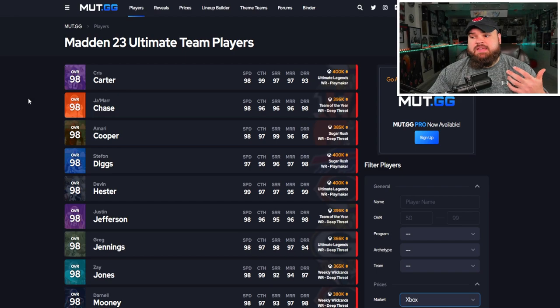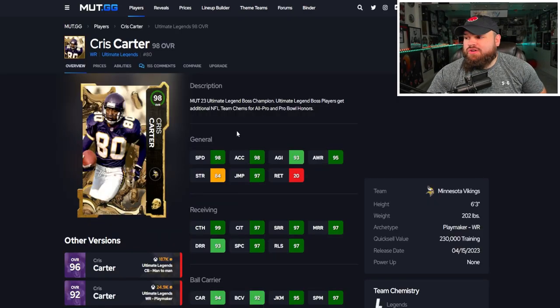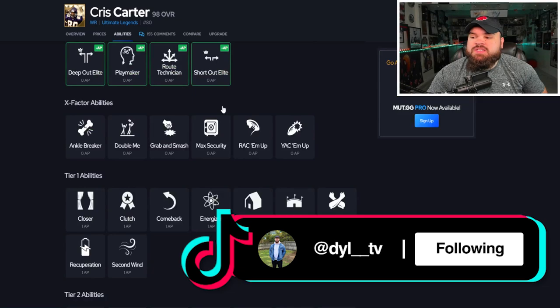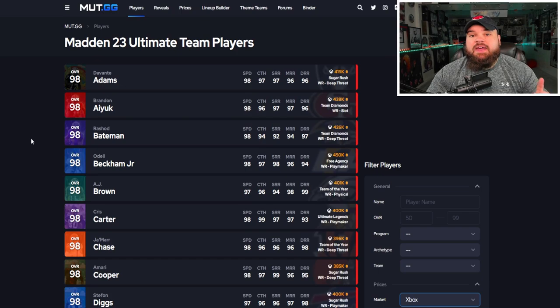At 400k I don't think there's a clear upgrade over the cards we already covered, but the one I would run is Chris Carter. He has a huge player model, is six foot three, can be 99 speed with the free agent track card, with really good route runnings across the board. For abilities he can get short out and short in for one AP.